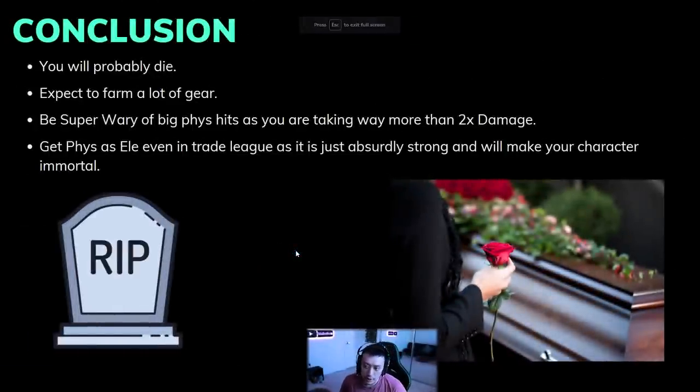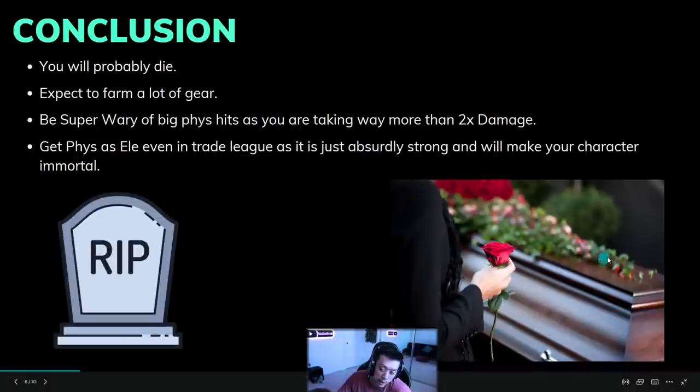Basically, if you're playing this gauntlet you'll probably die. Act 9 is a really bad part — if you've ever done it in the gauntlet, you know it's pretty rippy. Just imagine doing all those bosses while being automatically dead if you're below 50% life. You probably want to farm a lot of gear, out-level the content, and be super wary of big phys hits since you're taking way more than 2x damage. If you're ever wondering whether to tank a slam from the harvest bear or a dungeon boss, the answer is: probably don't.